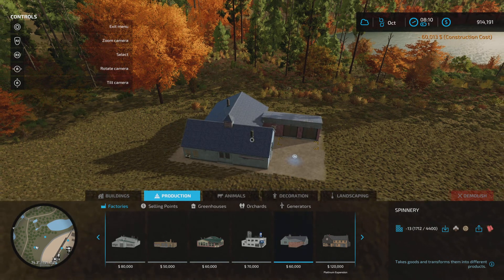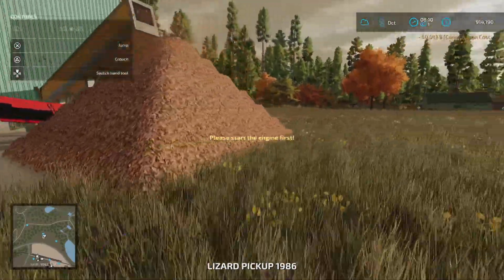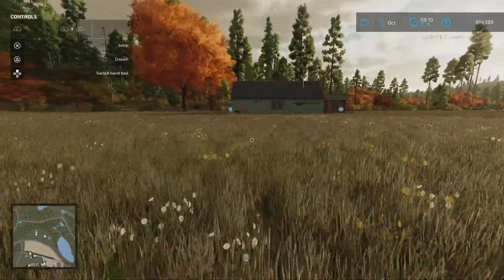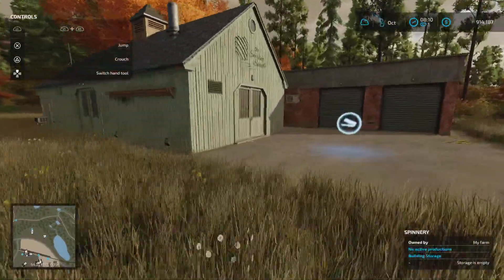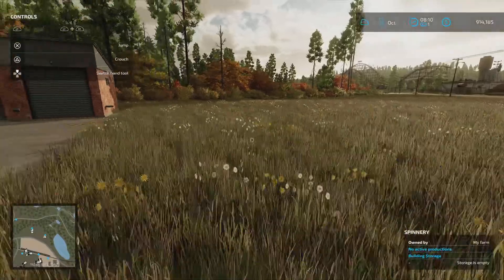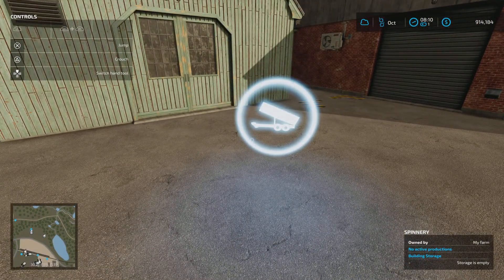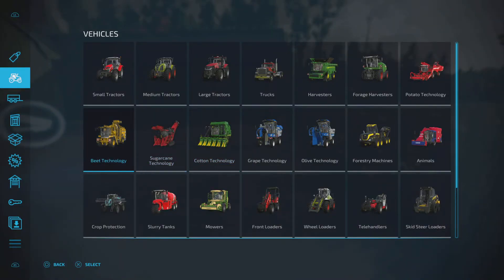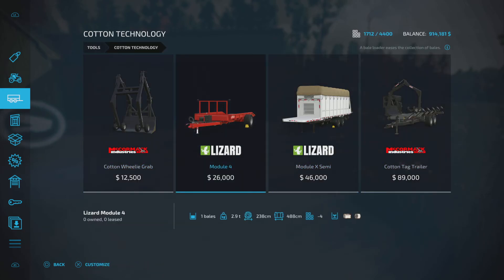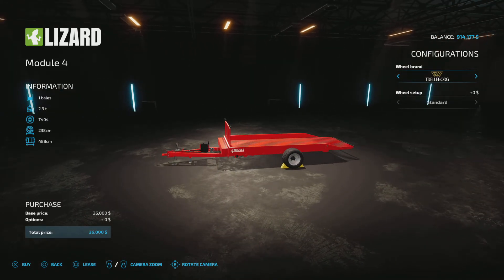The delivery point for the cotton is sort of directly in front of where the pallets spawn, but I've basically got all this area to work in to move these pallets in and out. Then I've got a nice access point to back the cotton trailer in to drop off the cotton bales. We need a cotton trailer - the Lizard Module 4 will do two bales. So let's lease that initially. We are going to use our lizard pickup too.